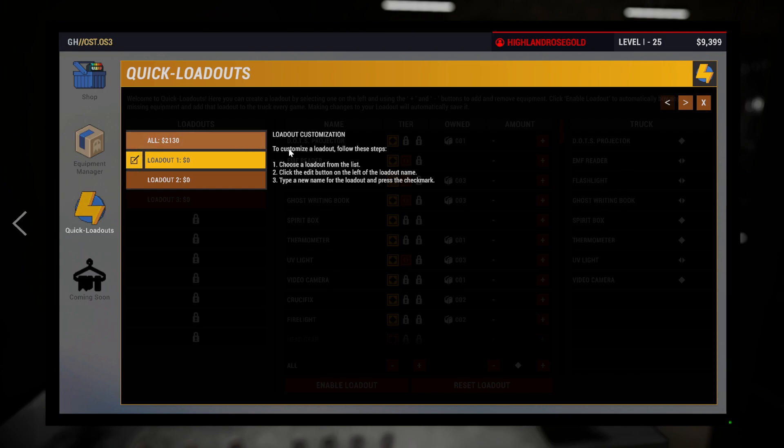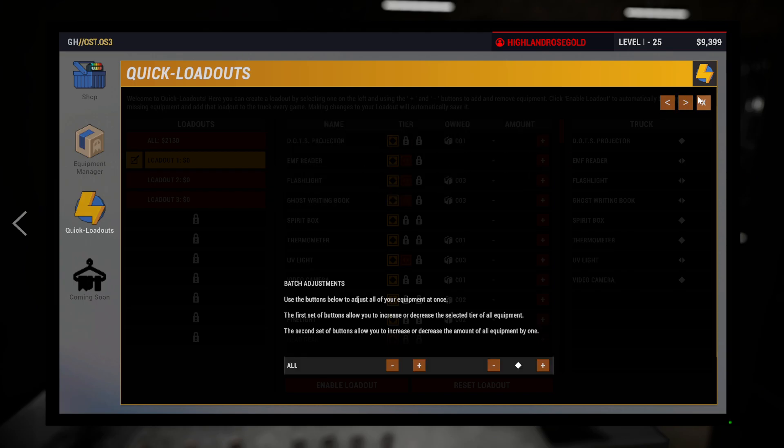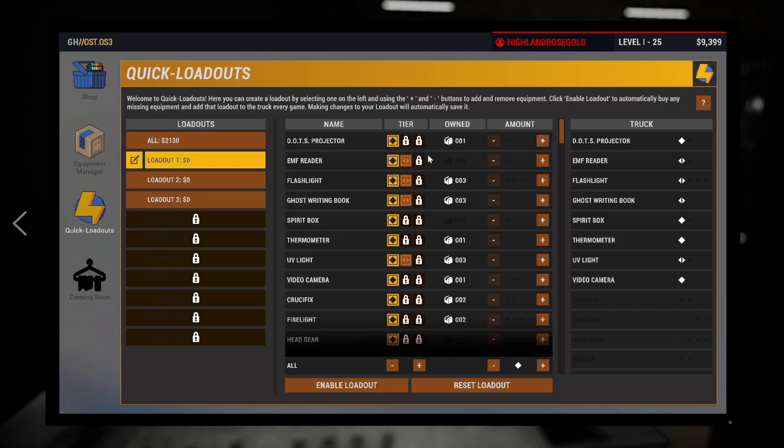Equipment manager. Loadout customization - to customize loadout, follow these steps: click a loadout from the list, click the edit button on the left of the loadout name, type a new name for the loadout, and press the check mark. Holy crap, this is a lot. Why do I have three flashlights? Why do I have so many ghostwriting books? I can have one, I own three.